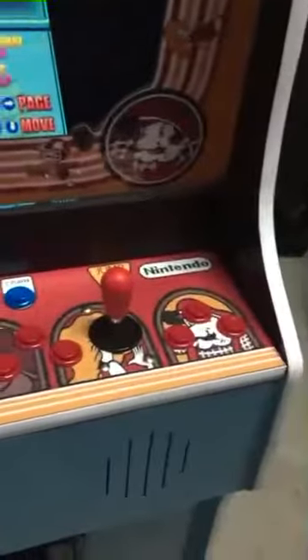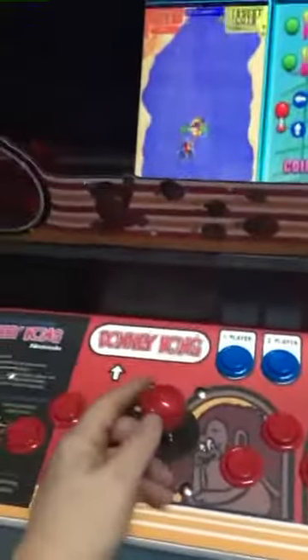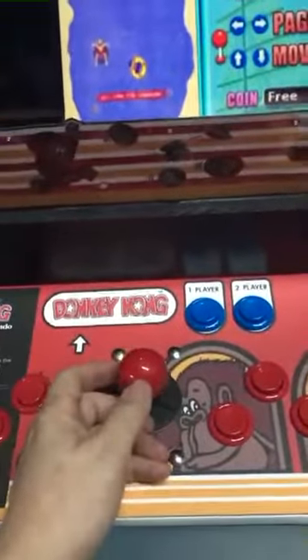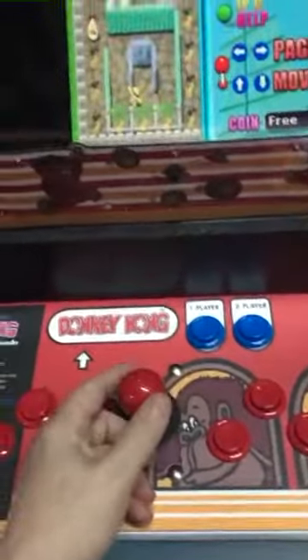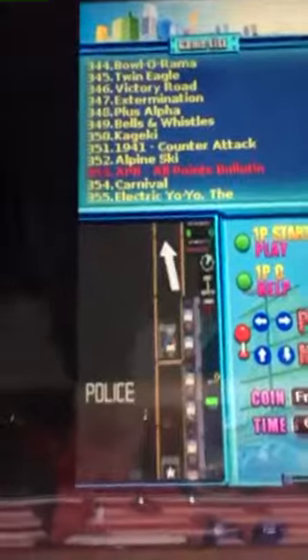The original Donkey Kong cabinet does not have two joysticks. This machine has two 8-way joysticks for the ability to move diagonally, and then in the center, for games like Pac-Man, we're using what's called a 4-way joystick — it just has true up, down, left, right, no diagonal. You can basically choose any game you want; there are a lot of games in here.